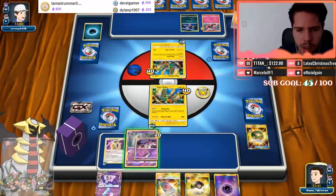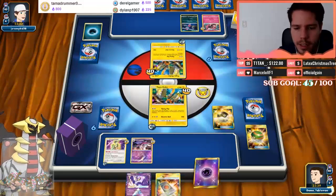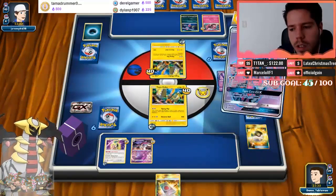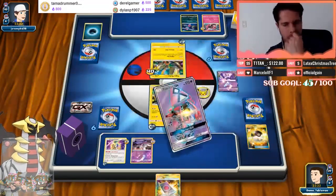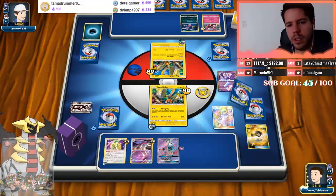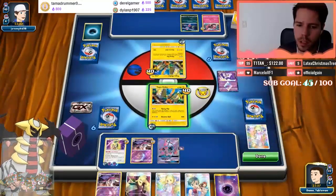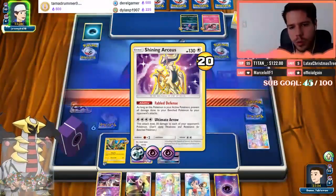I'll get the Lunala Prism Star and attach Spell Tag to Lele. I'll save the Judge for later. I'm choosing Lele over Cynthia — both net me six cards, but Cynthia is better later. I'll Spell Tag the Lele. Perfect — now we get to spread 30 damage and protect our bench, which is awesome. Shining Arceus just says no thank you to this deck.